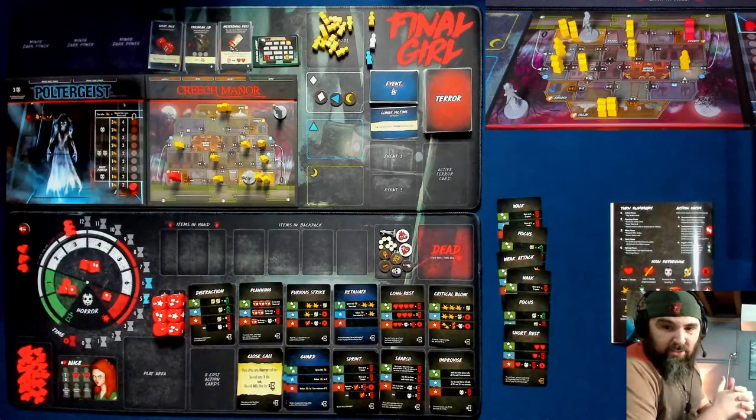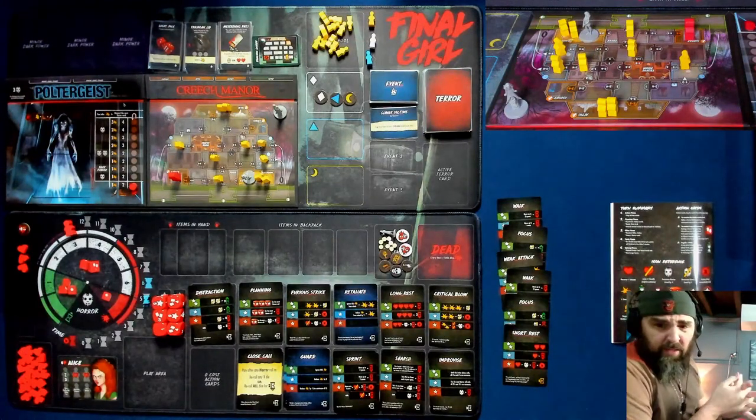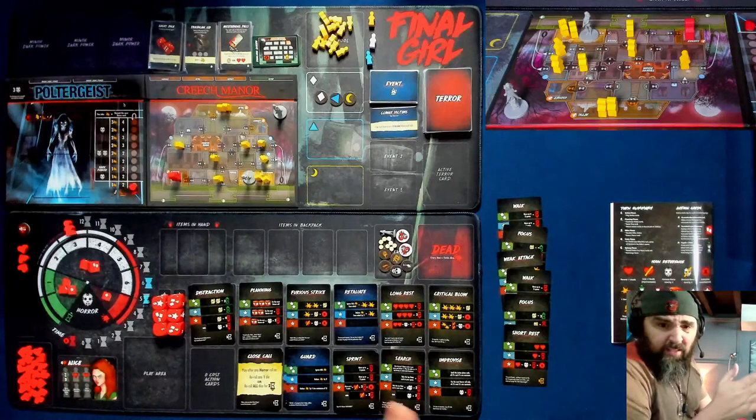Rocket Magnet asks if I got the Necronomicon mystery box — it's got some dice in it to randomize setup. I did not get the Necronomicon mystery box. Brian says his issue with the scenario is the search mechanic. Yes, yes, yes — I hate it. I just don't like search mechanics in games.